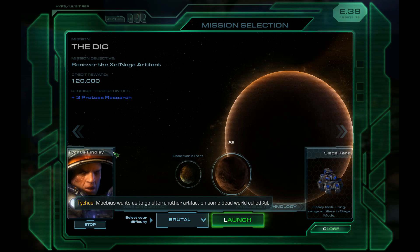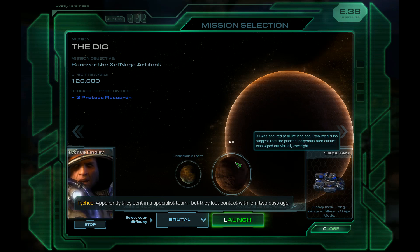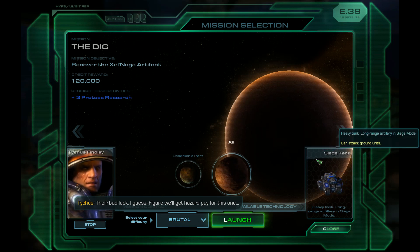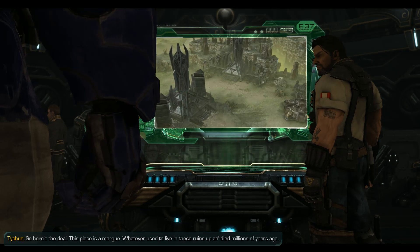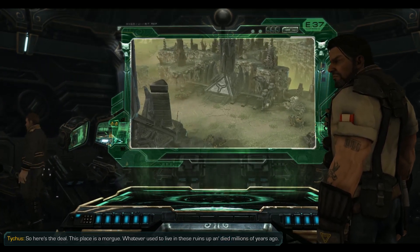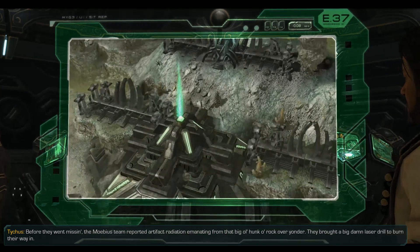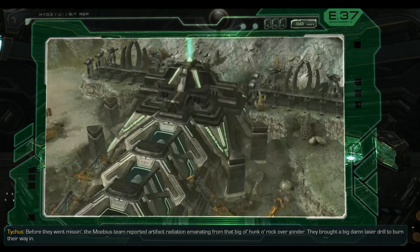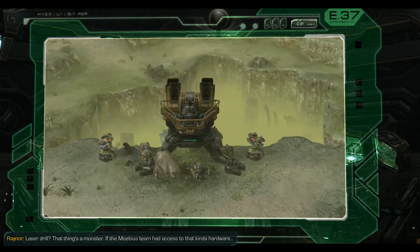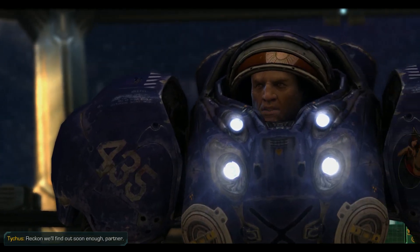Mobius wants us to go after another artifact on some dead world called Zill. Apparently they sent in a specialist team, but they lost contact with them two days ago. They're bad luck, I guess. Figure we'll get hazard pay for this one. So here's the deal — this place is a morgue. Whatever used to live in these ruins up and died millions of years ago. Before they went missing, the Mobius team reported artifact radiation emanating from that big old hunk of rock over yonder. They brought a big damn laser drill to burn the way in. Laser drill? That thing's a monster. If the Mobius team had access to that kind of hardware, I need to think about what could have wiped them out. Reckon we'll find out soon enough, partner.